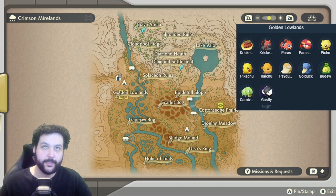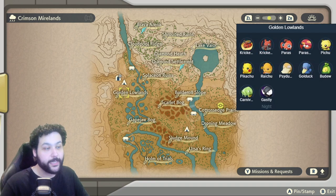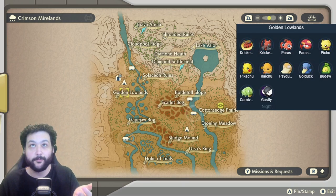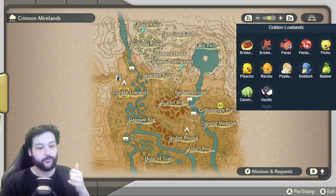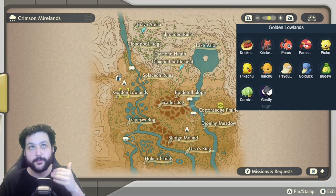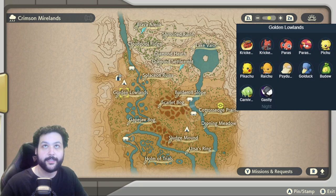Over in the Golden Lowlands at the beginning of the area, you can get Pichu, Pikachu, and a very rare spawn of Raichu — usually during thunderstorm times is when Raichu actually spawns. Of course, you also get Psyduck, Golduck, Bidoof, Carnivine, Gastly, Cricketot, and Kricketune.